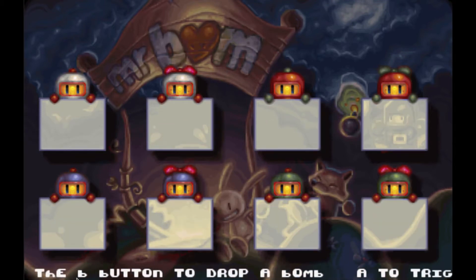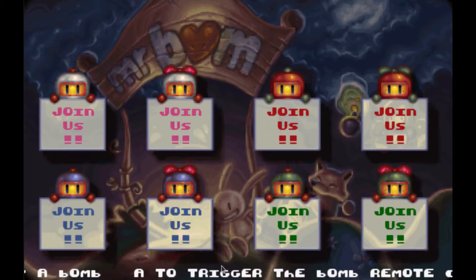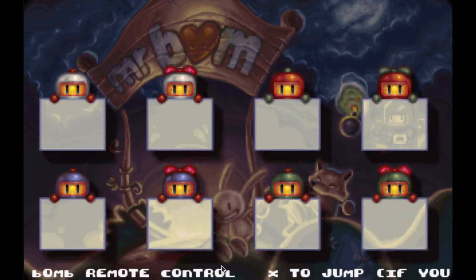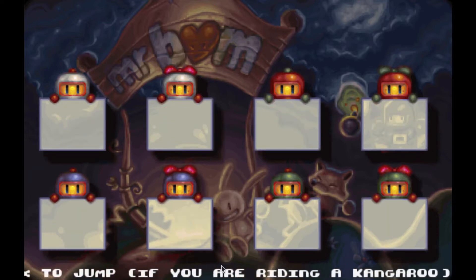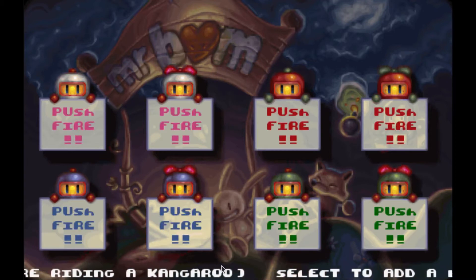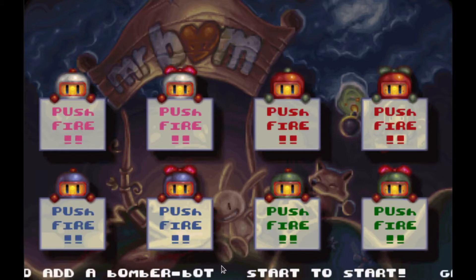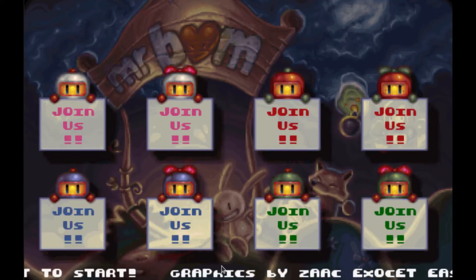You can use button B to drop a bomb and A to trigger — it depends on what kind of keyboard you have. I have a German keyboard, so for me, moving will be W-A-S-D, to drop a bomb will be CTRL, and to jump will be SHIFT. Depending on the keyboard it will be something else, so when you start the game, test every key first to see what it does.